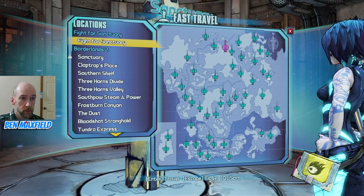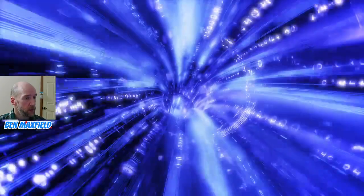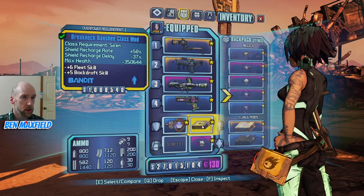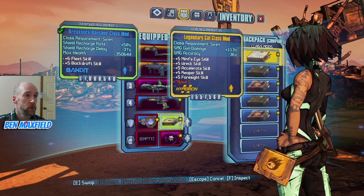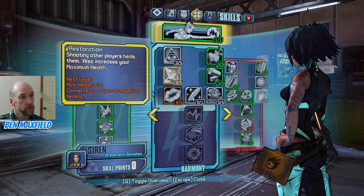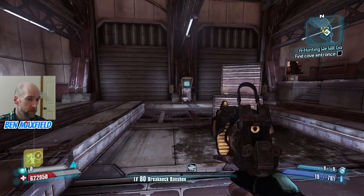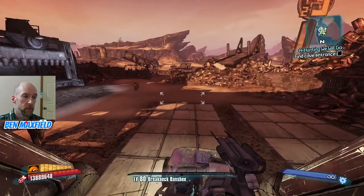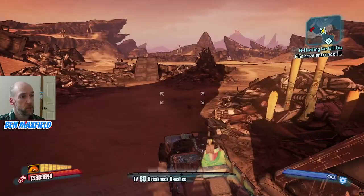What's the best relic we can get as Maya? Currently using a Legendary Cat class mod - well, I'm using the Banshee at the moment but I was using the Legendary Cat class mod. That's a lot faster, isn't it? So Fleet is up to 11 now.